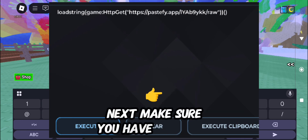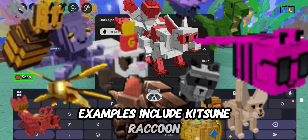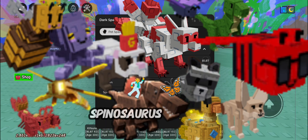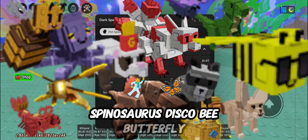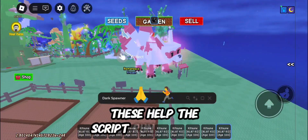Next, make sure you have valuable pets in your inventory. Examples include Kitsune, Raccoon, Dragonfly, Mimic Octopus, Spinosaurus, Disco Bee, Butterfly, Fennec Fox, and more. These help the script run smoothly.